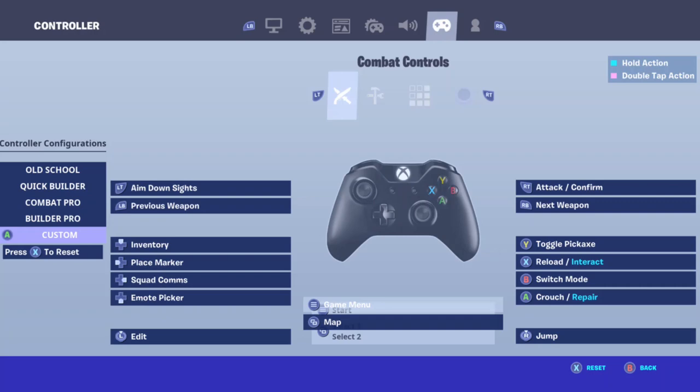Y is Toggle Pickaxe, X is Reload and Interact, B is to Switch from Combat to Building, and A is Crouch and Repair.